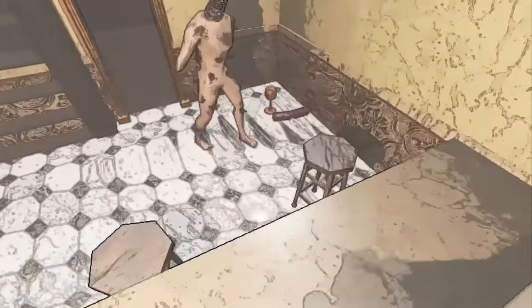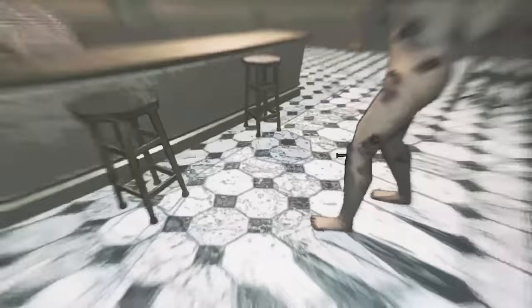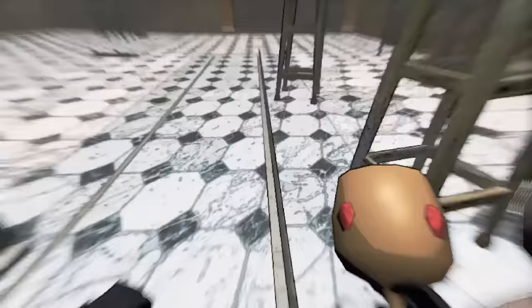The first is clipping into the kitchen counter using a coil head. By looking away from the coil head and looking back at the right time, you can have it force you into the counter so you can grab the item inside.